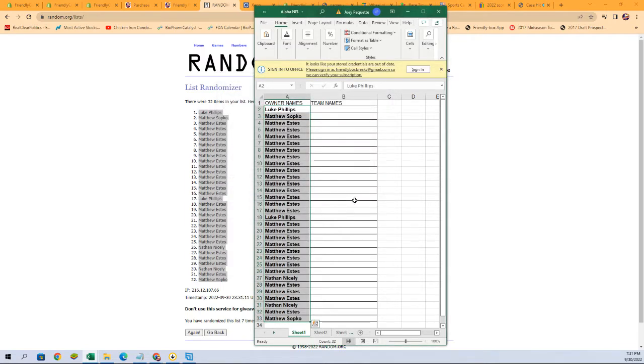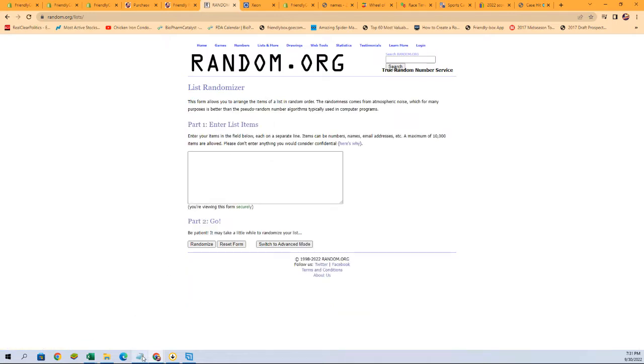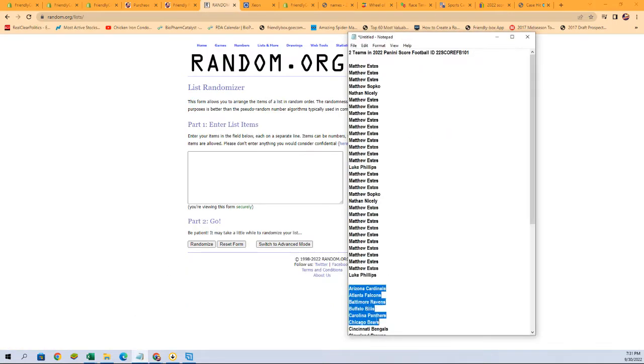We'll paste those in over there, then get a fresh randomizer for our team names and run it through seven times.